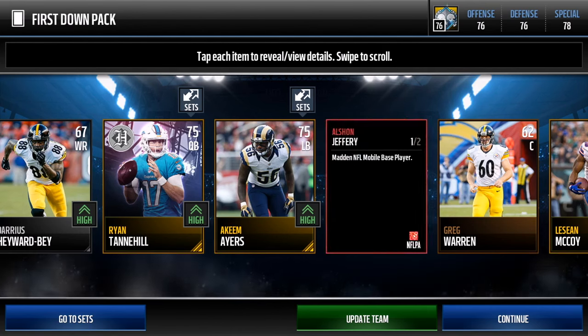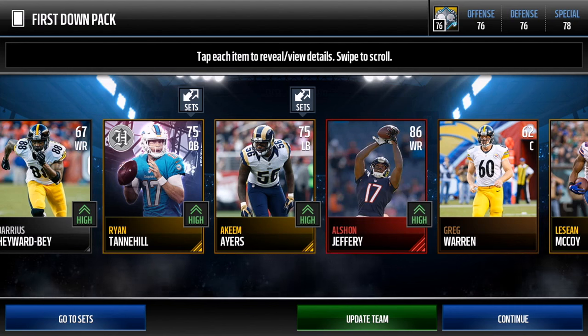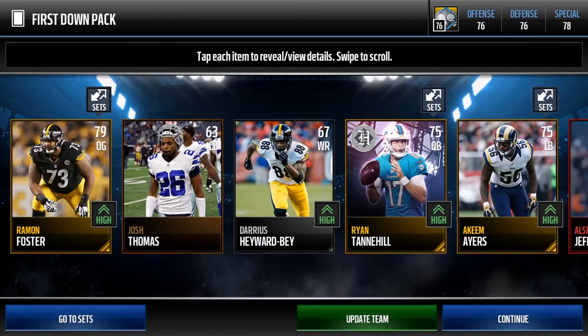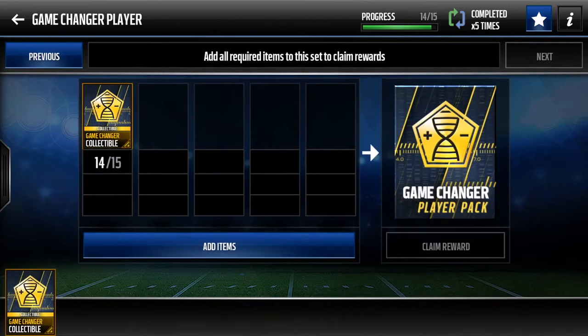LeSean McCoy again... and there you go — there is the elite! Alshon Jeffery! Let's go boys! 86 overall wide receiver: 85 speed, 83 acceleration, 86 awareness, 90 catch, 87 jump. What a card! EA was saving the best for last — Alshon Jeffery in the last pack. We couldn't do a pack opening without an elite!